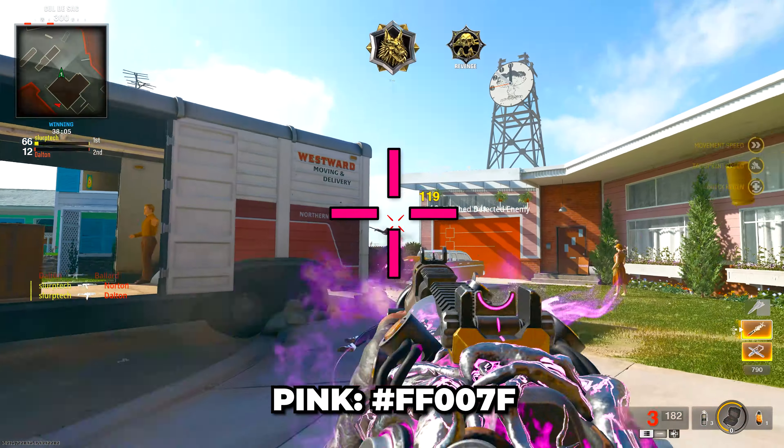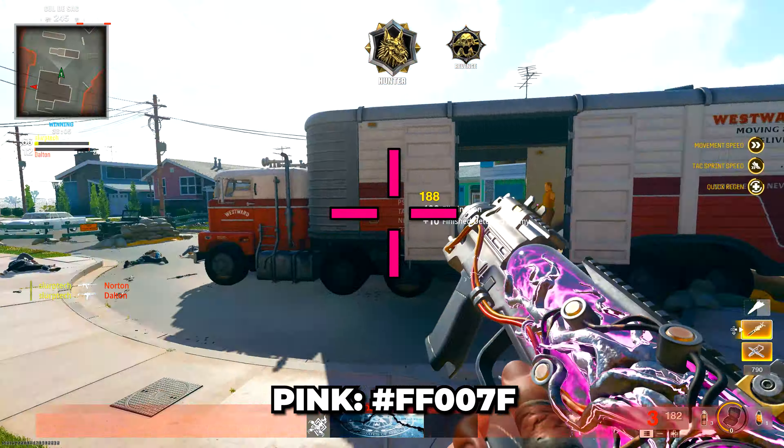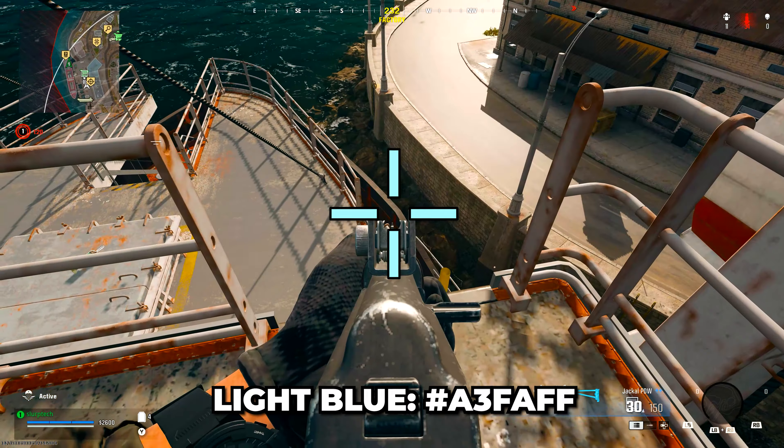Pink is another great option as it doesn't conflict with most map colors and is great for resurgence game modes. Next is something a little more unique: light blue.